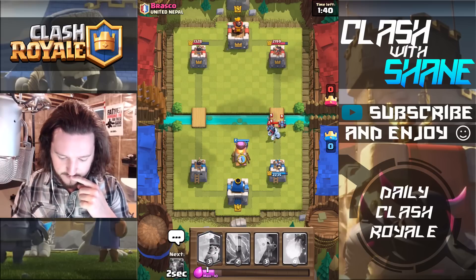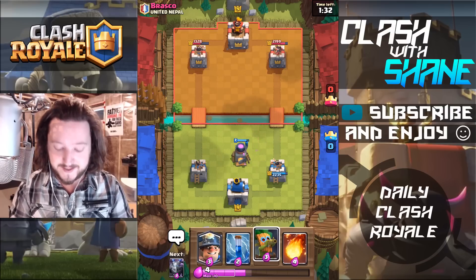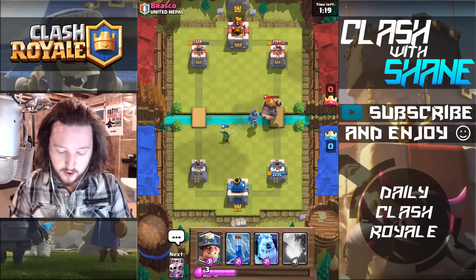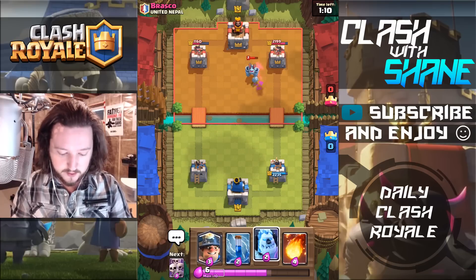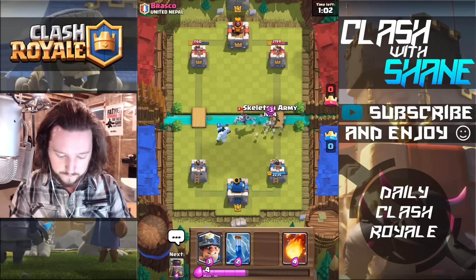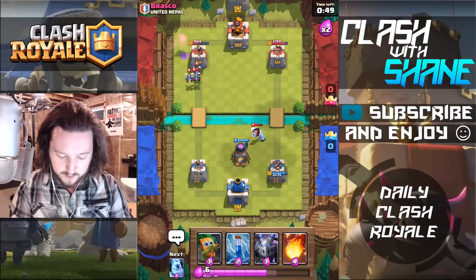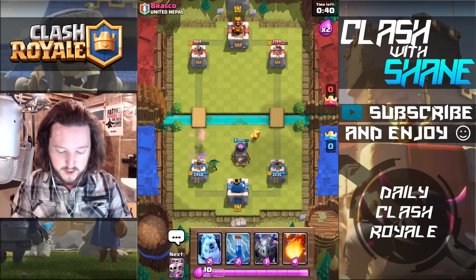Will that kill the minions? Boom and boom — that's good right there. So much for being dead, we are not dead yet. That level 6 Dark Goblin — it doesn't die to Skarmy on the challenges, though on ladder it definitely will die to Skarmy. Even at one health it still manages to get like two hits off, which I'm happy with. We'll Skarmy here to kill that Dark Goblin, then Miner to tank a couple hits, Furnace drop right here to tank for the Royal Giant.